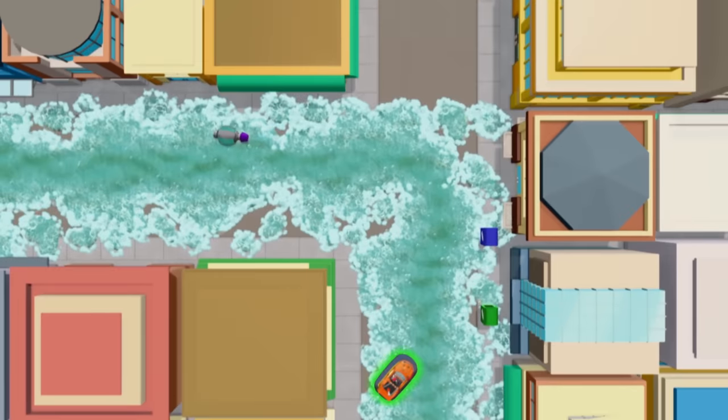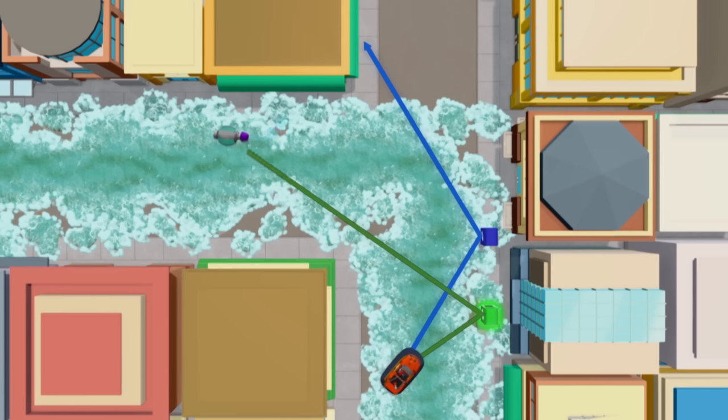This is us over here, and that's the Bubble Blaster over there. Show us where we can bounce. If we bounce off the blue mailbox, we'll go all the way over there — that won't get us to the Bubble Blaster. That's too big of an angle. But if we bounce off the green mailbox, it'll make a much smaller angle. Will that lead us to the Bubble Blaster? Yeah, it'll take us right to it!